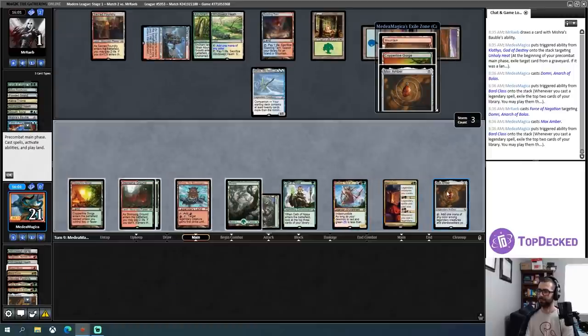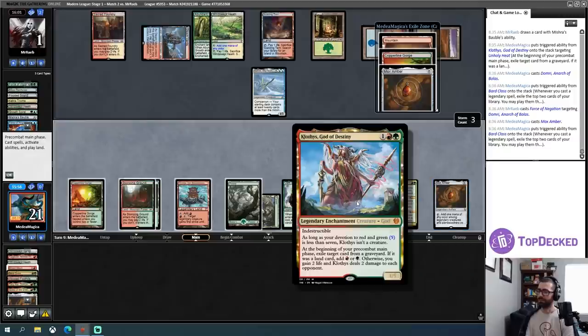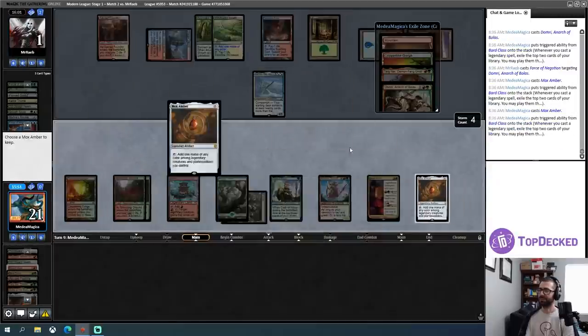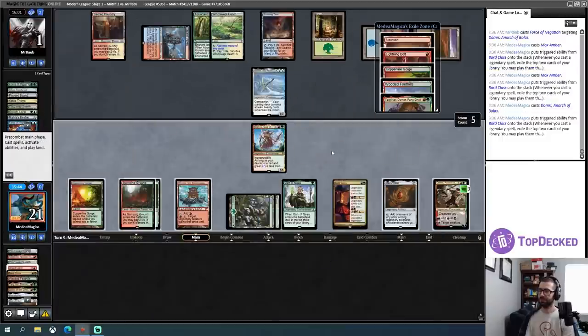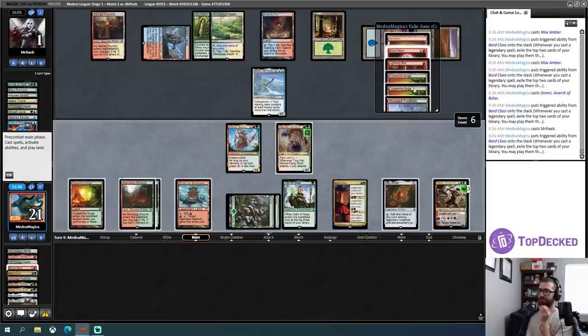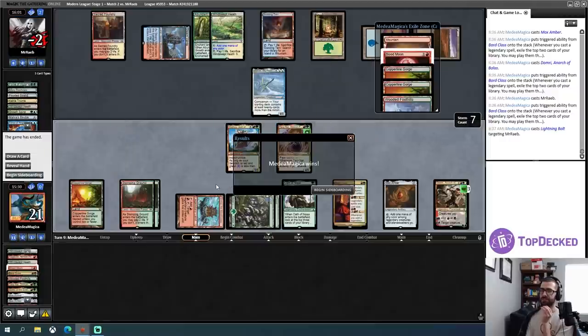I'll do some Mox Amber. Oh, I should have floated mana with Mox Amber. Wait, I can't float — this isn't currently a creature so I couldn't have floated mana. Fine. I'll cast another Mox Amber. Let's cast a Domri. We're probably in good shape. Let's cast this for free — I'm not going to use my planeswalker ability yet. Oh, I just found a Lightning Bolt — sick! Let's just try to send that to the dome and end this.